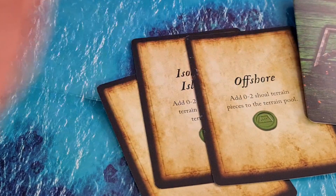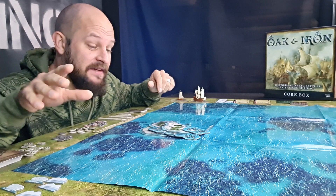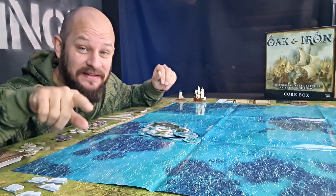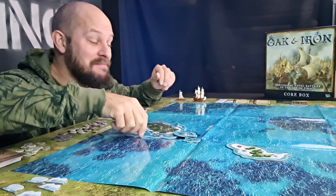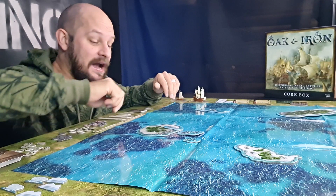The setting cards will tell you how many terrain pieces to put into the terrain pool. Now that we've checked the setting cards we have a full pool of terrain pieces. Starting with the defending player, players take turns placing terrain on the map — first the defender puts out an island, then the attacker puts out some rocks, and so on until all the terrain has been placed.